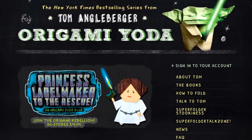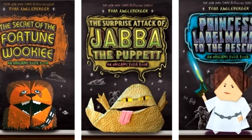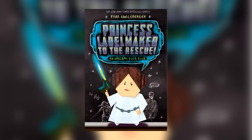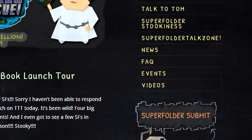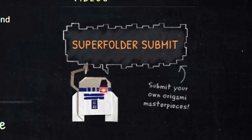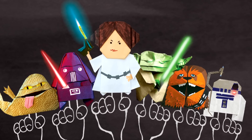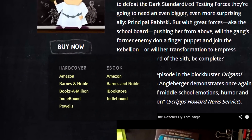Now, a few words about our sponsor, Abrams Books, publisher of the latest book in the best-selling Origami Yoda series entitled Princess Label Maker to the Rescue, from the imaginative mind of author Tom Angleberger. Head over to the Origami Rebellion website, OrigamiYoda.com, to learn how to fold the papery characters yourselves and submit photos to become a super folder. You can also find the new Princess Label Maker book on sale now wherever books are sold — see our links below for more.